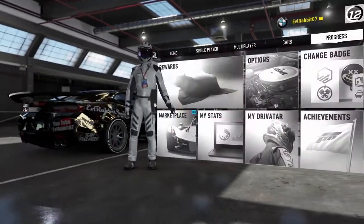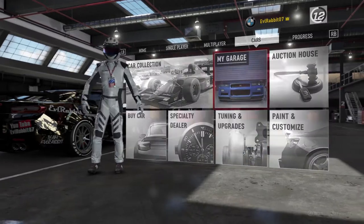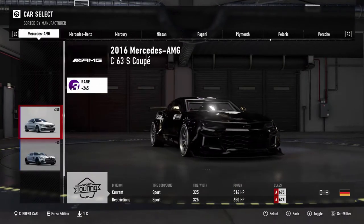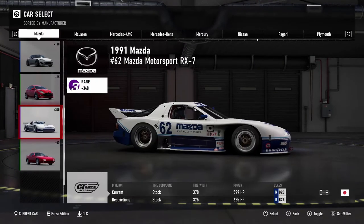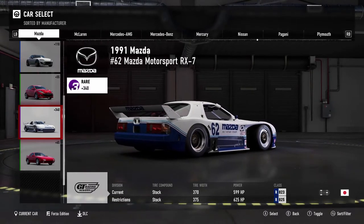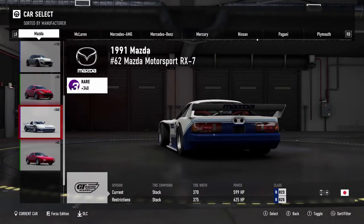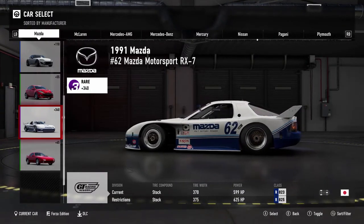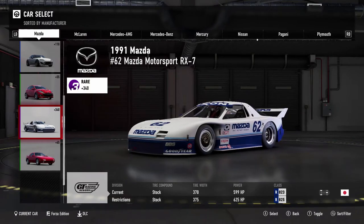We're gonna leave it how it comes from winning it. We got to get into it first, take a look at it, and then we will go from there. I don't know if it's gonna be really hard to make it drift, but we're definitely gonna try. There you are — the number 62 Mazda Motorsports RX-7. This thing looks so amazing. 599 horsepower, tire width 370s in the rear. So yeah, definitely this is gonna be very interesting to try to get this thing sideways. This thing's a nasty looking car.